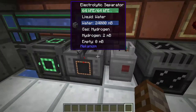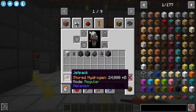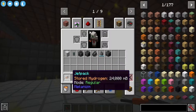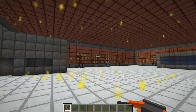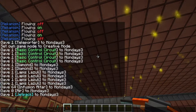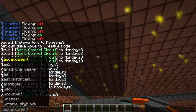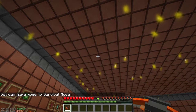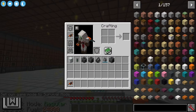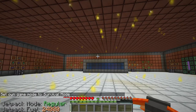Once fully stored, a hydrogen jetpack holds 24 buckets of hydrogen. All you have to do is right-click to equip it or place it in your inventory. It only works in survival mode, and on the left-hand side down in the corner you'll see the jetpack mode, which shows regular mode and the fuel level.